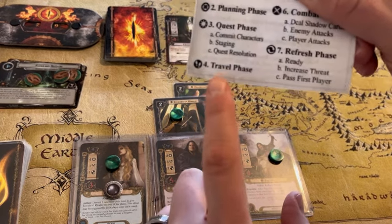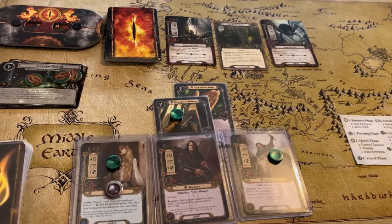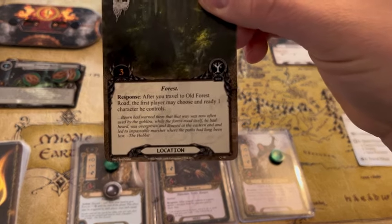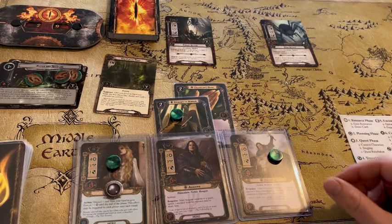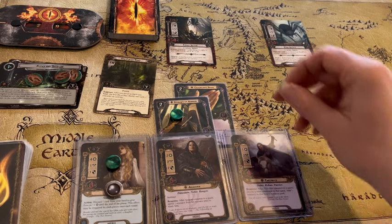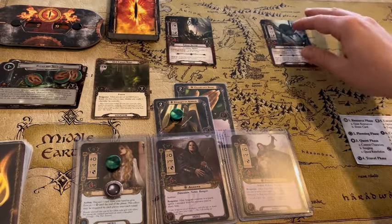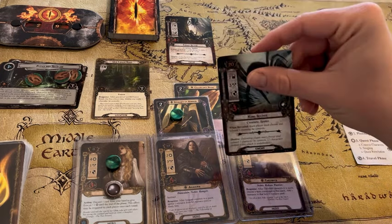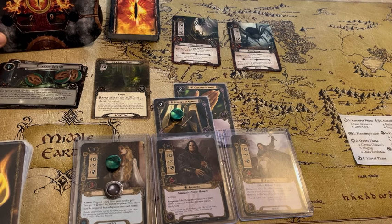The next phase is the travel phase — phase four — and that gives us the option to travel to a location in the staging area if we don't already have one we're actively progressing through. So we're going to travel to the Old Forest Road. After you travel to Old Forest Road, a player may choose and ready one character they control, so we are definitely going to ready Theodred. That removes that threat from the staging area for next round.